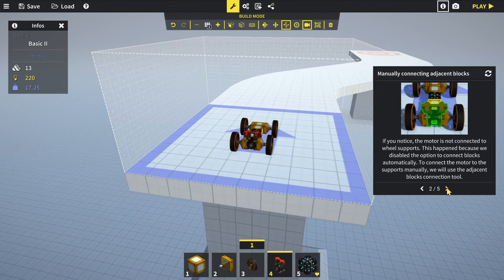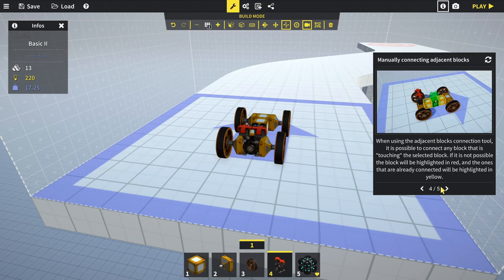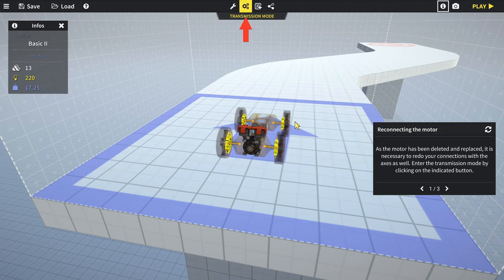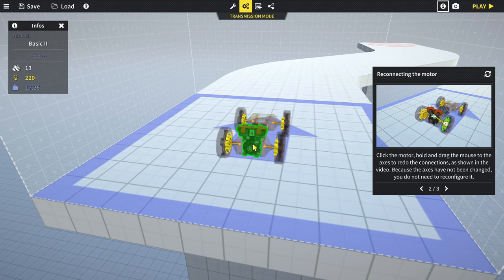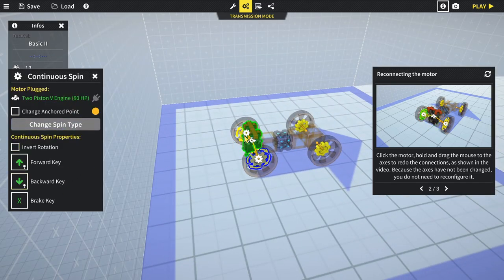The motor isn't connected to the wheel supports because we disabled auto-connect. To connect manually, use the adjacent block connection tool: with the mouse over the motor, click and hold the left mouse button, then drag to the adjacent block that's not connected and release. The block will connect. Do the same for the other side. Since the motor was deleted and replaced, redo the axis connections in transmission mode by clicking and dragging from the motor to the axes.